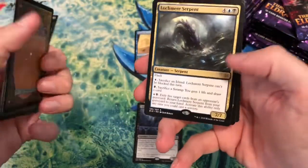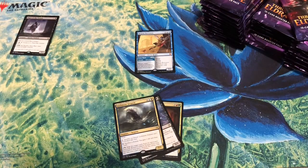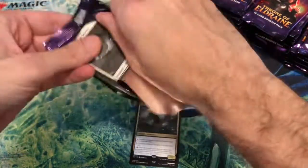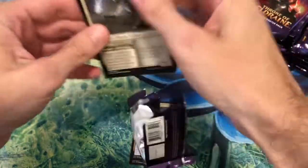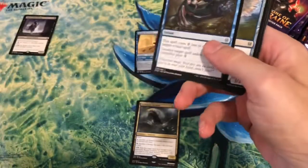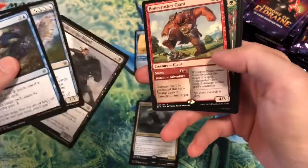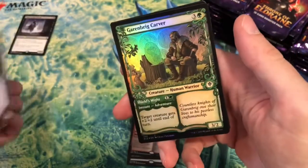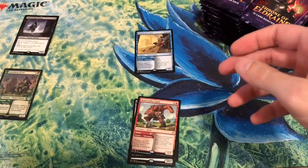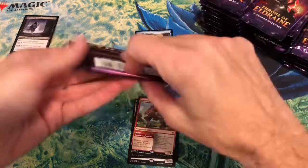Lochmere Serpent — I know that's a good card, so it goes there. That's cool. I'm eager to see the distribution of foil rares and mythics in this box. We haven't gotten a mythic yet — that's from the pity pack. Bone Crusher Giant — I like it. Garrenbrig Carver — not bad. This video is going to take absolutely forever, but I don't care. We work at our own pace.